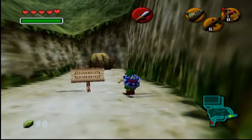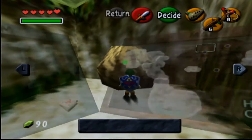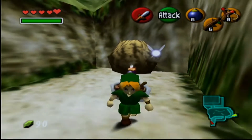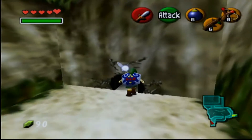The next great fairy gives you Din's Fire. She's located on the other side of the Hyrule Castle Gate. What you want to do is go down to the back and bomb the wall as before, then just crawl through the hole and meet the fairy.